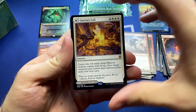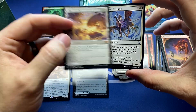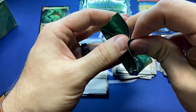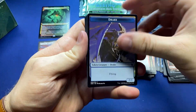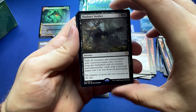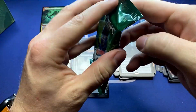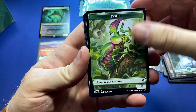Mountain, and another mythic — we get Emeria's Call, the one that can flip into a land where you can pay life and not let it come into play tapped. I'm not sure how I feel about those. Worst case scenario it's a plains you're going to likely get hit with free life for. Forest, and Shadow's Verdict — a great removal spell. Love anything that exiles.